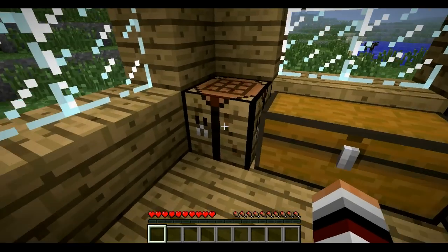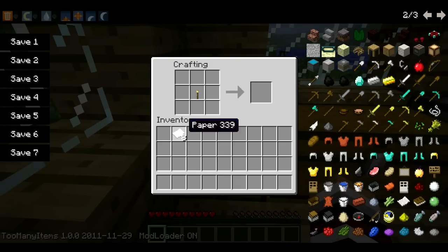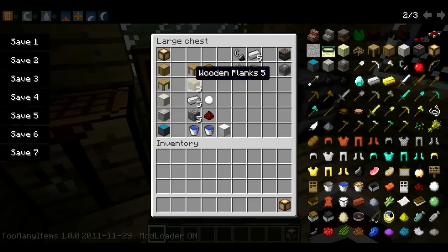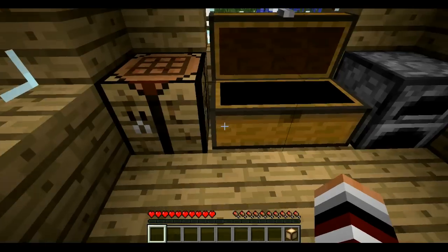So to make these things, these are the recipes. To make a lamp, you need 8 pieces of paper and a torch. And basically this mod just gives you stuff like cupboards, counters, fridges - it's just like all the kitchen stuff. To make a counter, you need 5 planks, like so.